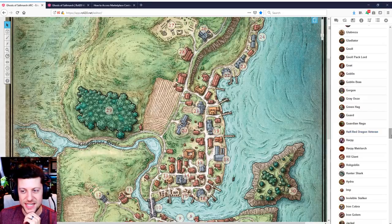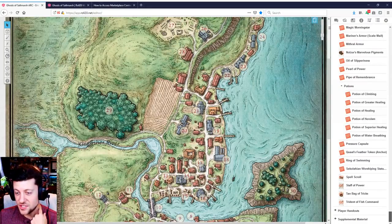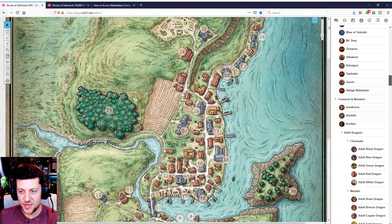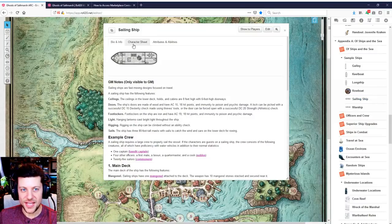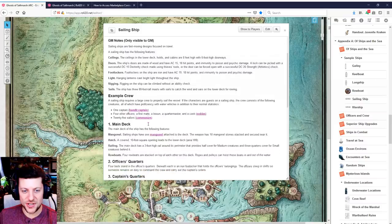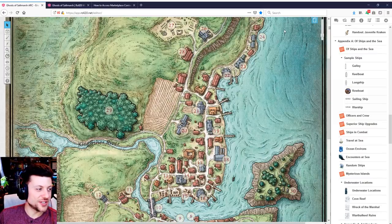You do get the extensive appendix with detailed notes on ship rules, ship combat, and underwater combat. There's extra supplemental rules from the Dungeon Master's Guide, plus magic items — a lot of good content in that appendix alone. It comes with information on all of the ships — about half a dozen to choose from — as well as character sheets for the ships, which is very cool. So characters or enemies can fire the ballista or the mangonel, which is apparently a mounted catapult. There are also annotated battle maps for the ships and ship tokens.